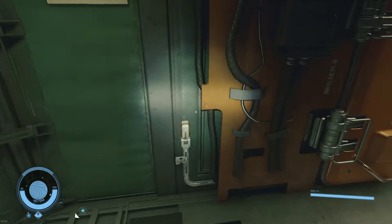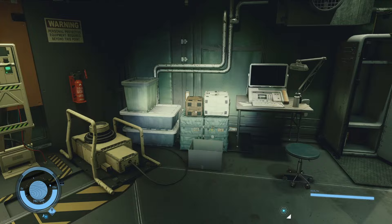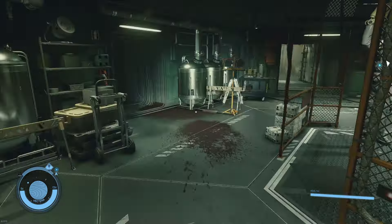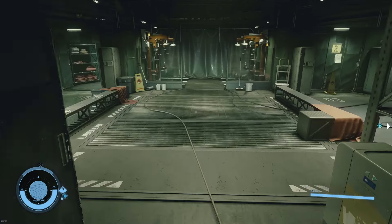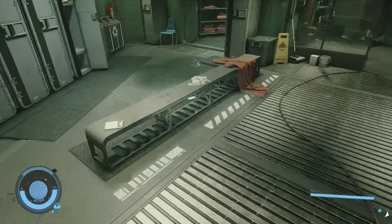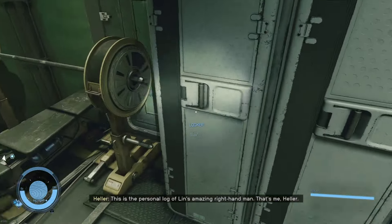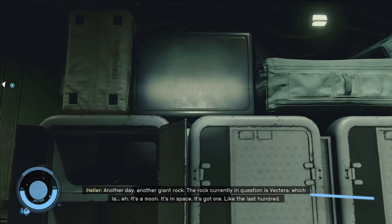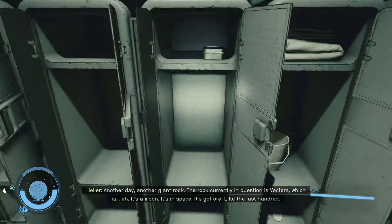It's probably worth noting that in order to execute this New Game Plus strategy, it is important to have points into spacesuit design, weapons engineering, as well as a couple of others that include piloting and starship design. It's also worth going through all these lockers — it may be the same one every time, but I always forget. There's a digi-key in one of them.